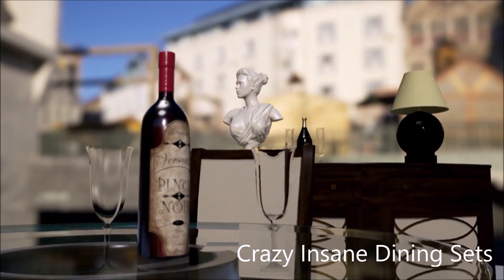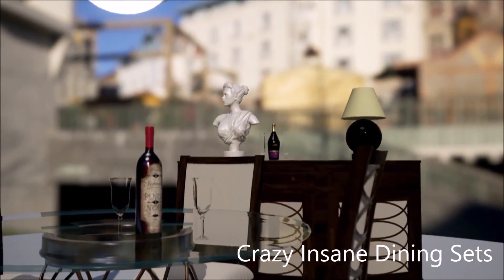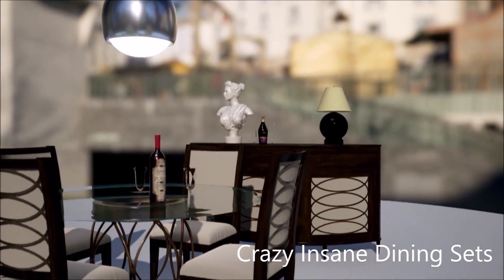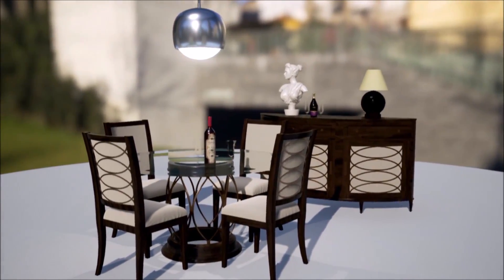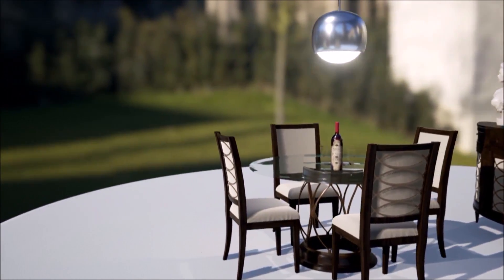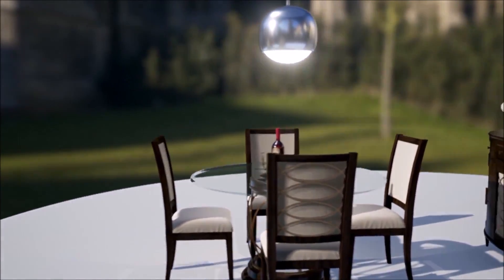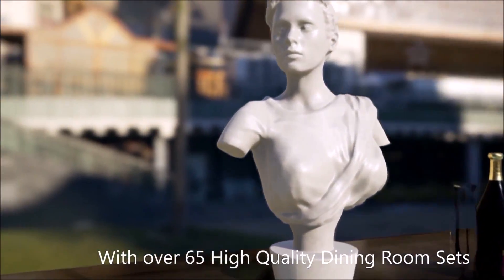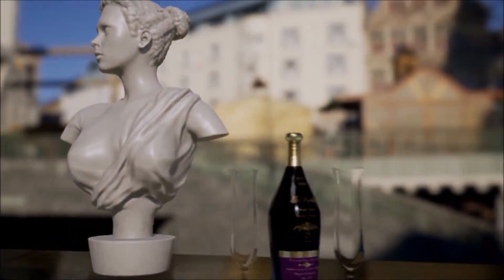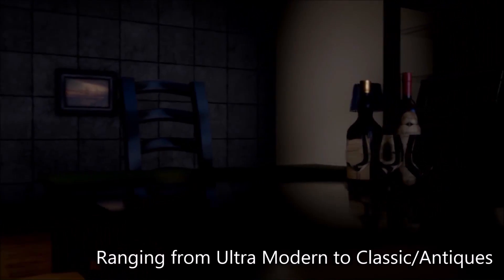The second one is the Crazy Insane Dining Sets — a large collection of high quality next-gen dining set assets. It includes 65 pieces of dining ware, from small props to larger items, all focused on a dining room environment, with a range of 4K textures alongside a few 1000x1000 texture maps.